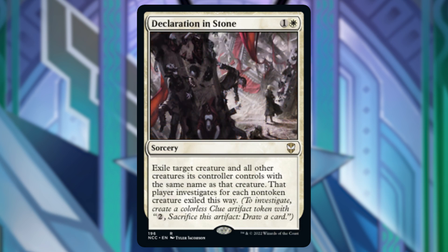Next is Declaration in Stone. This is a sorcery-speed removal spell that I do not like and do not recommend.